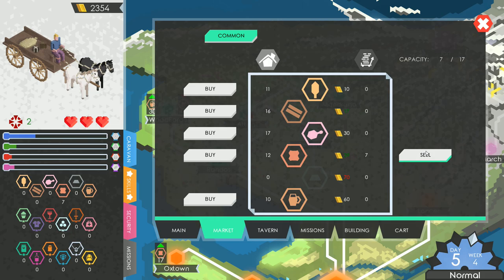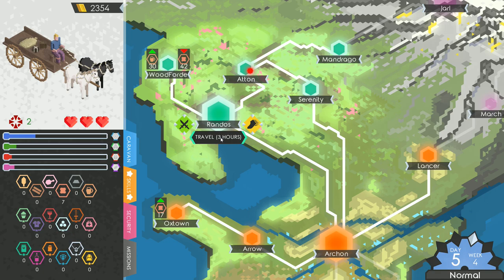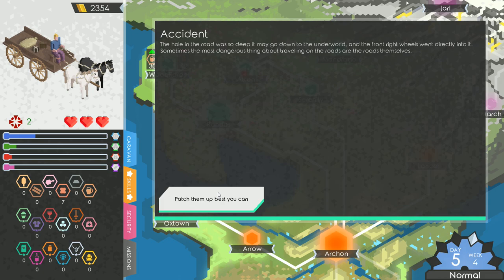Random event: a hole in the road was so deep it may go down to the underworld, and the front right wheel went directly into it. Sometimes the most interesting things about traveling the roads are the roads themselves. We patch them up the best we can.